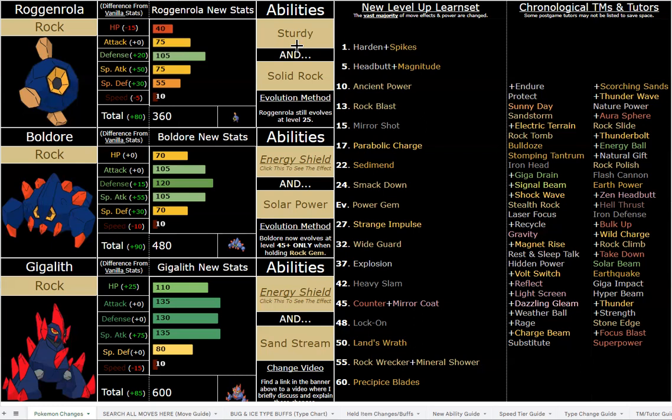With 110 HP and 130 — excuse me, 80 bulk — you are an absolute behemoth in terms of taking hits. You can easily swallow physical super effective hits, and if you need to take a special hit you can run Energy Shield or Sandstream. Sandstream is incredible especially because you have the new move Sediment, which is a Rock-type or Ground-type recover giving you two-thirds HP in the sand. In this romhack you don't have access to healing items, so you want to take advantage of stuff like Rest, Sleep Talk, and reliable recovery moves.